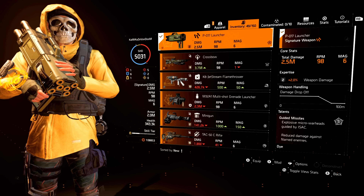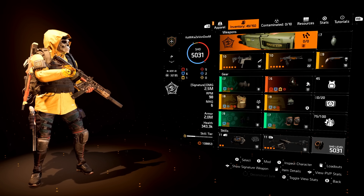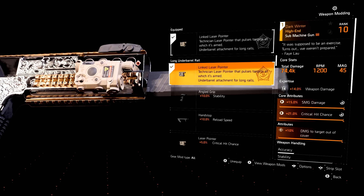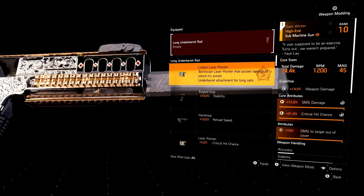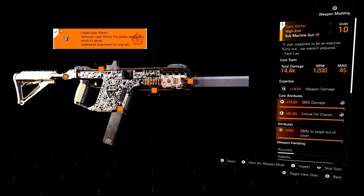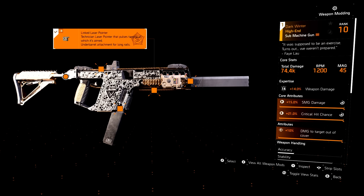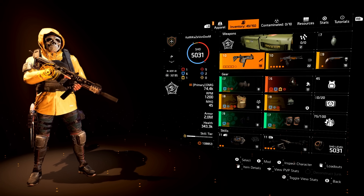Starting with the specialization, we are using the Technician specialization. The reason being is I am using the Linked Laser Pointer on both of my weapons. The Linked Laser Pointer is an attachment that you can equip on the Long Under Barrel Rail. You can only get the Long Under Barrel Rail on certain weapons in the game — for example, the Vector 45 ACP has this slot, however the Vector SBR 9mm does not. Luckily, we get the Dark Winter named variant from the 45 ACP.